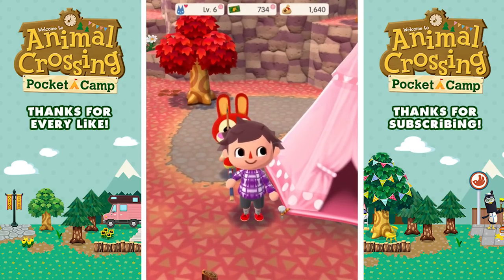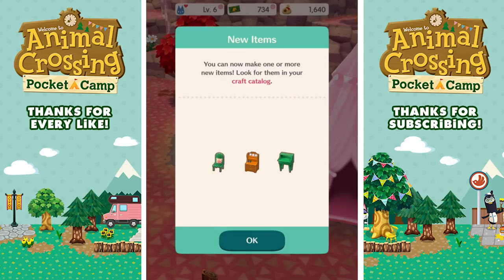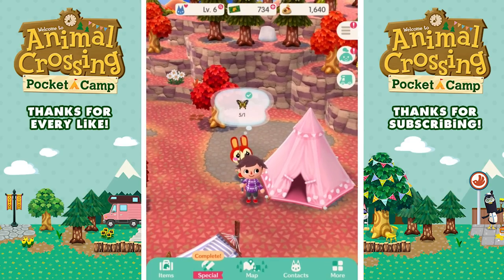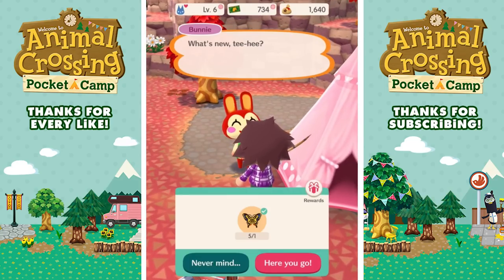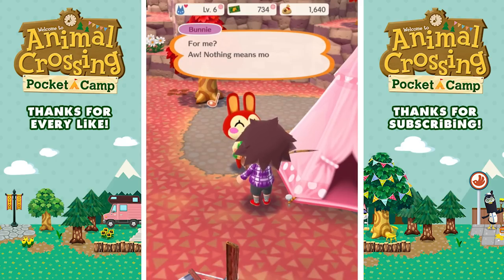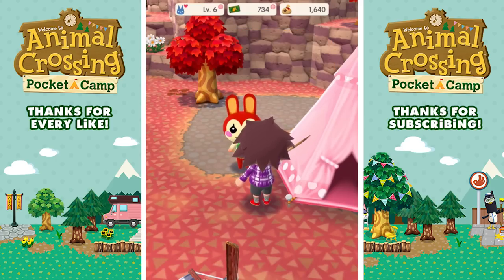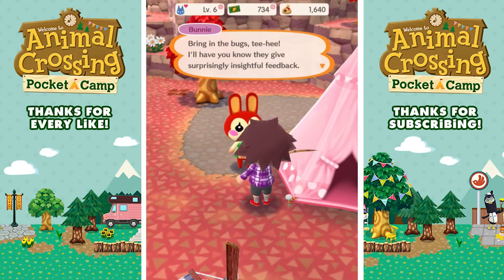I'm now level six! Level up! Ten leaf tickets, a thousand bells, and Bow - a new animal is around, along with new stuff I can craft. Bow can have a butterfly - what's new? Tee hee! Here you go tee hee, it's a butterfly. I have five of them. I used to dislike rehearsing outdoors but now I love it - whenever I want to test my latest choreography in front of an audience I know just what to do: bring in the bugs, tee hee. They give surprisingly insightful feedback.